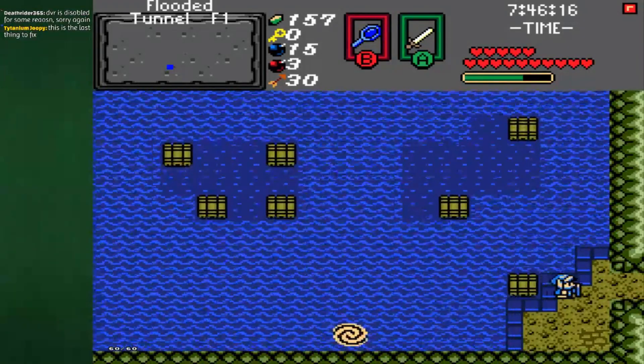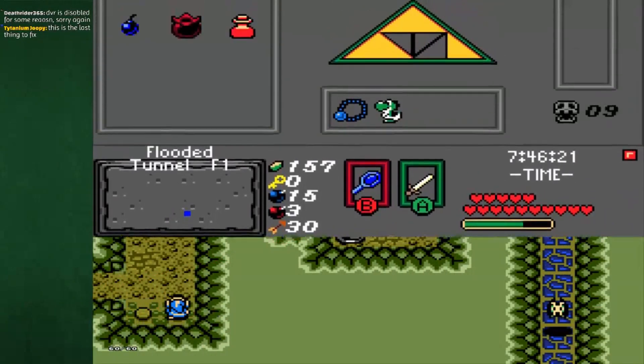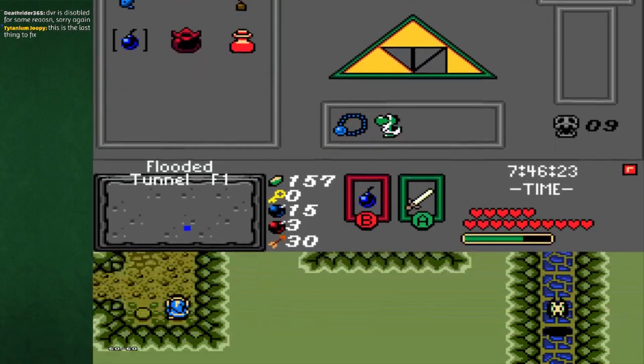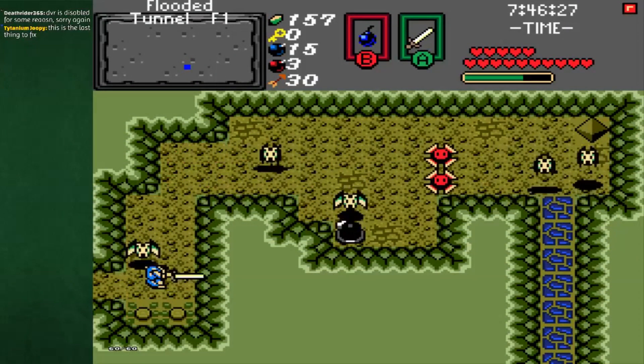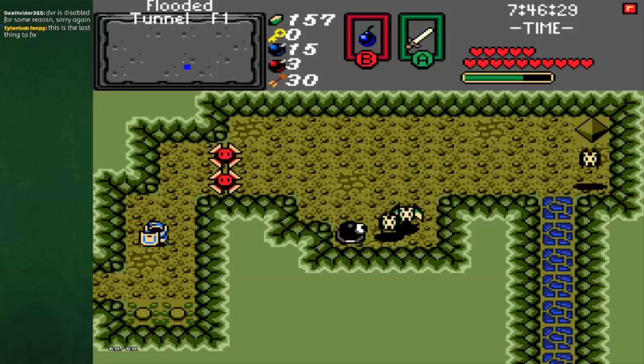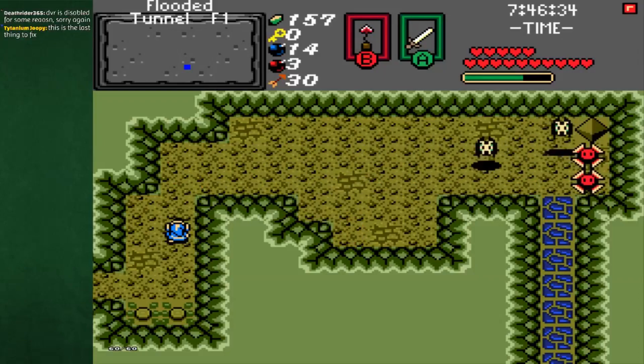Okay, yeah, that takes me here. Let's see what we have over this way. A Beemos — fun stuff. It's actually kind of cool that the bats can't fly everywhere. There we go, got rid of him.